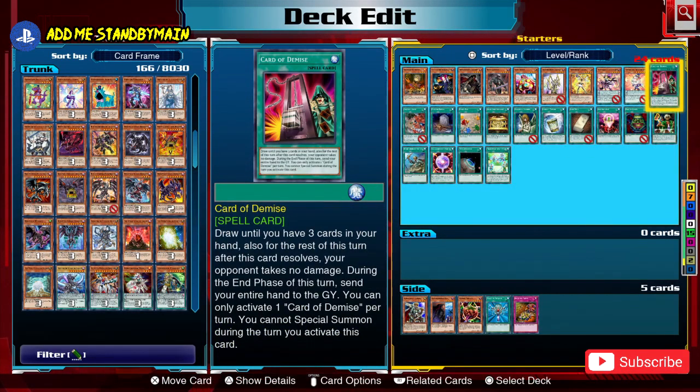Draw cards are cards which get you into more resources and hopefully even better starters, so they complement and work with starters altogether.